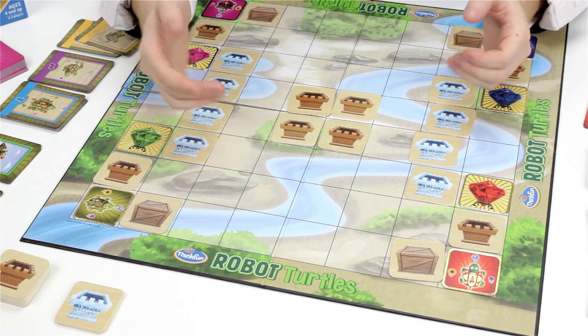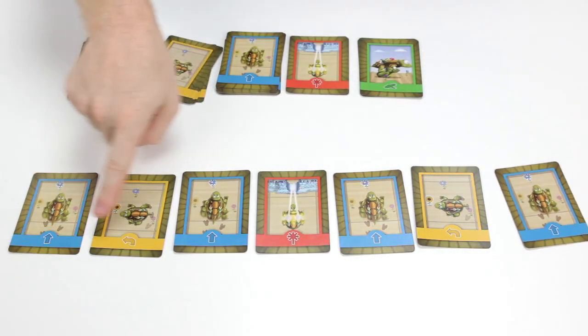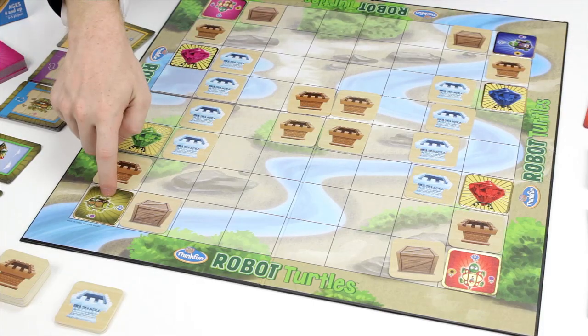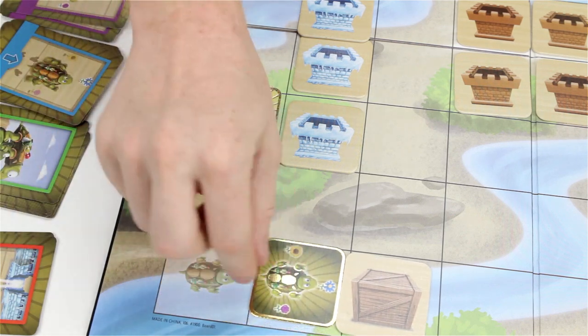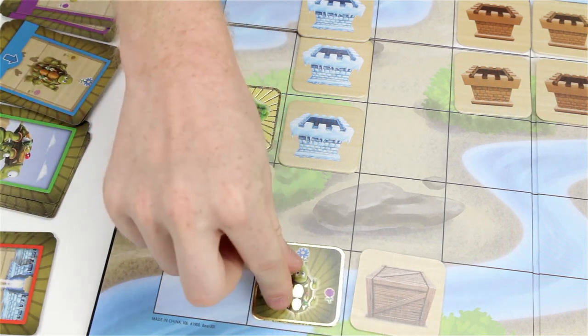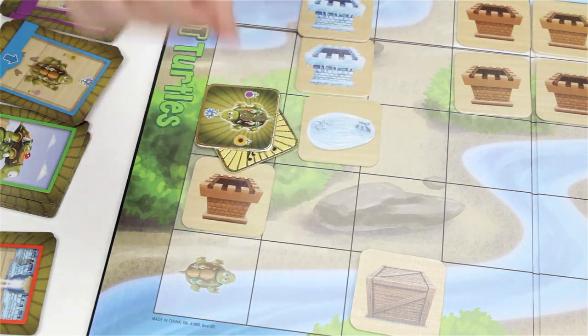The basic concept is for each player, referred to as a Turtle Master, to create a set of instructions using their code cards that will get their turtle to their colored jewel. The set of instructions are carried out by a Turtle Mover — one person assigned to act like a computer — and their sole purpose in the game is to carry out the instructions.